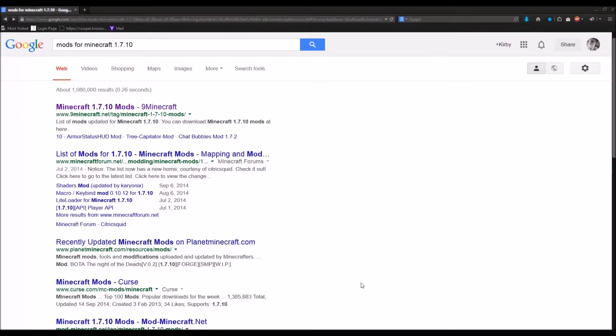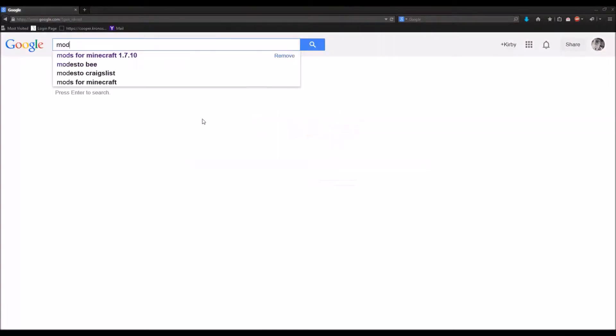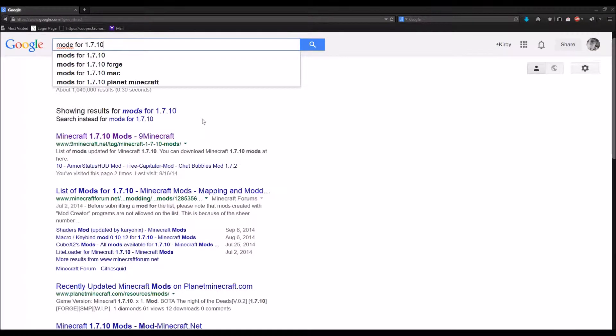Hey YouTube, in this video I'm going to show you how to install mods for Minecraft 1.7.10. You'll need to have previously installed Forge Mod Loader. First thing you're going to do is go to Google and type in 'mods for 1.7.10' or something like that.